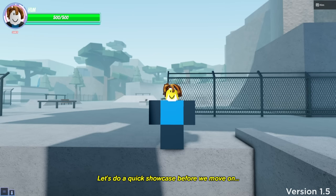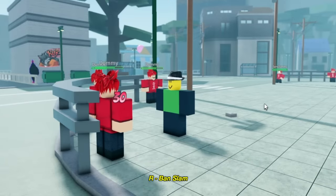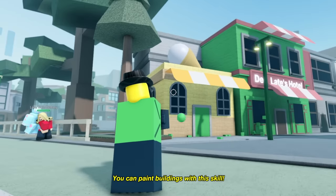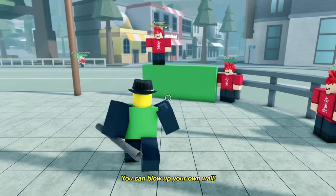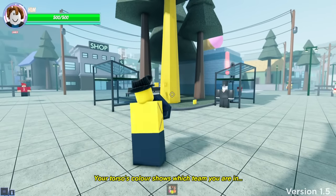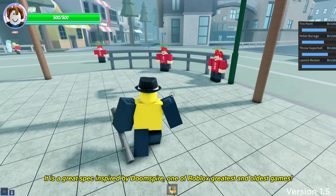That was easy. Let's do a quick showcase before we move on. Those are all the skills. Your torso's color shows which team you are in, and you can change it by resetting your character. Your skill's color will also change depending on your team. It is a great spec inspired by Doomspire, one of Roblox's greatest and oldest games.